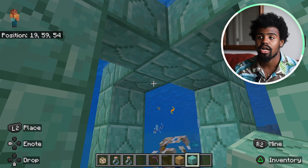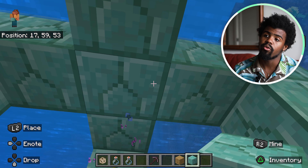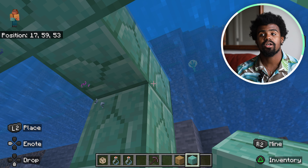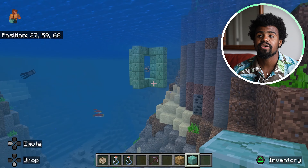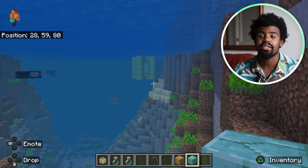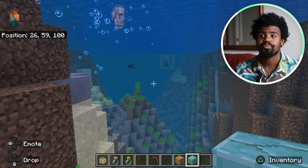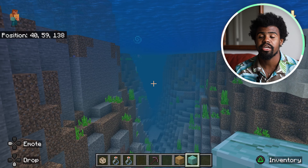So you're going to need these prismarine blocks — it's going to be one, two, three, four, five blocks, lines on each side to make a square. And this is actually going to increase the range of it. Because I've done the two-sided formation, you can see I have a pretty wide range effect of this conduit because of the way that I formed it.